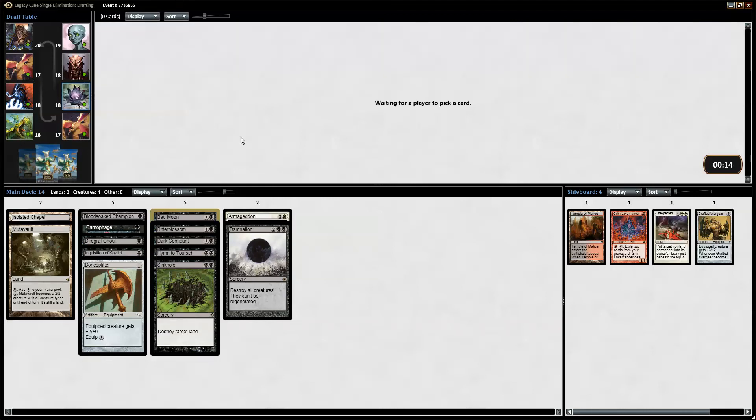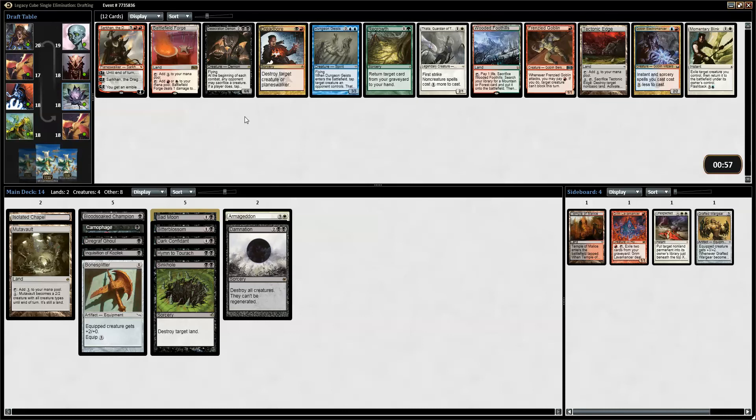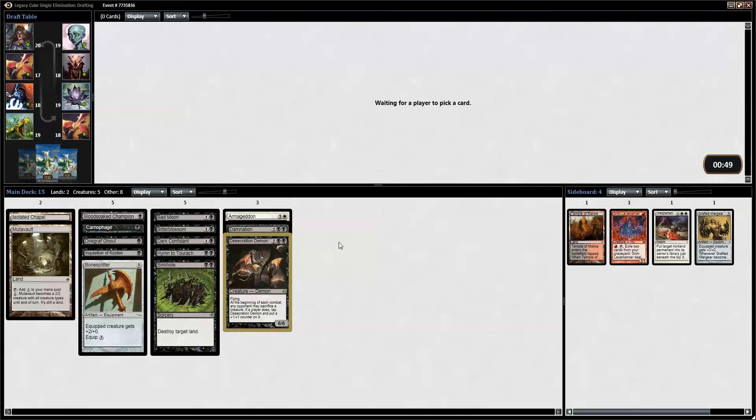I'll pick the Bad Moon — it's too bad for me if it doesn't wheel. Desecration Demon and nothing really else. Yeah, that's a pretty nice pick-up. Standalone threat. It doesn't really need Bad Moon, but yeah.